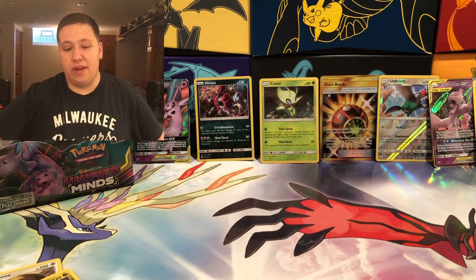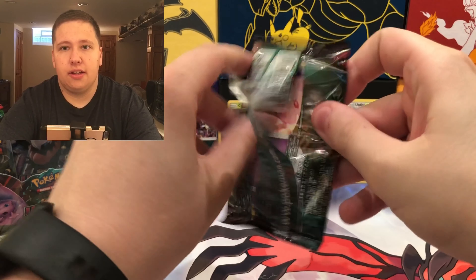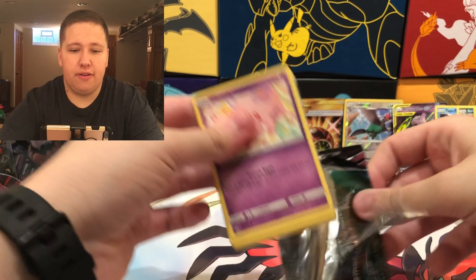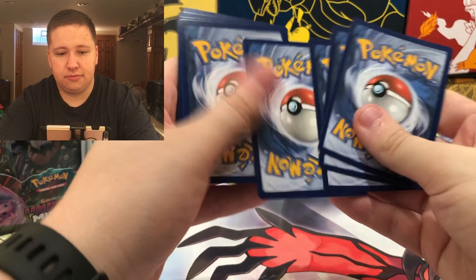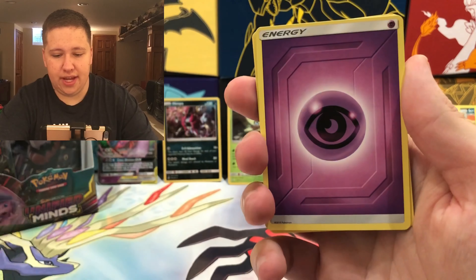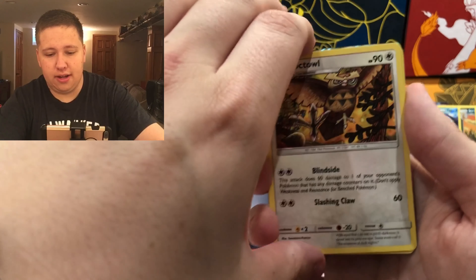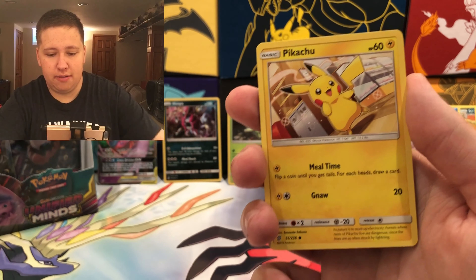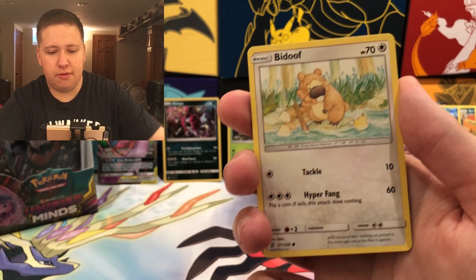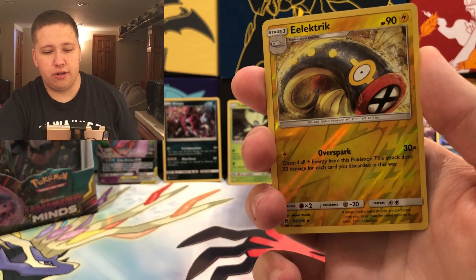That was just too uncomfortable a position for me to keep filming. Had to do a couple of camera angle changes. Pack sixteen: Psychic Energy, Misty's Favor, Misty's Noctowl, Tranquill, Moonton, Pikachu, Cosmog, Magmar, Electric Reverse...